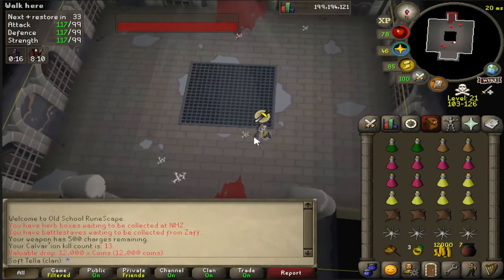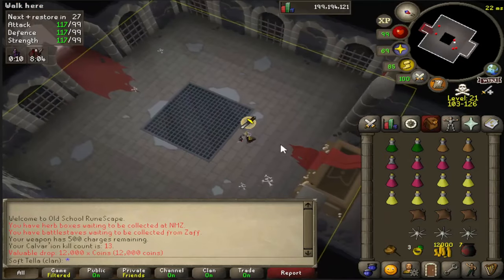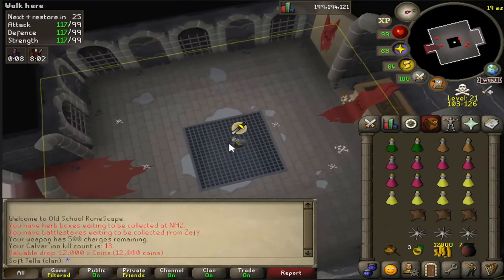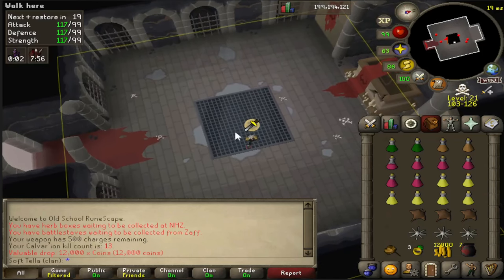It's worth noting that because the lightning is almost impossible to avoid if you're frozen, this is a bigger hotspot for PKing than Venenatis and Callisto and their singles variants. So be very careful, because these are where you'll find most of the PKers.